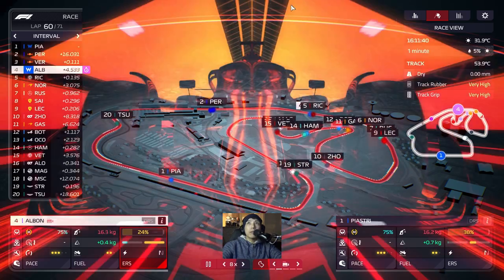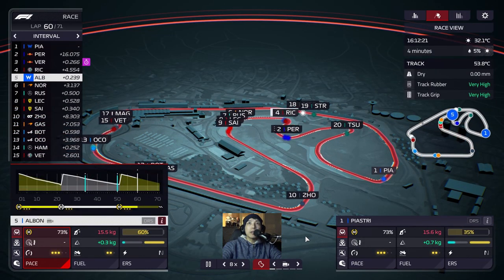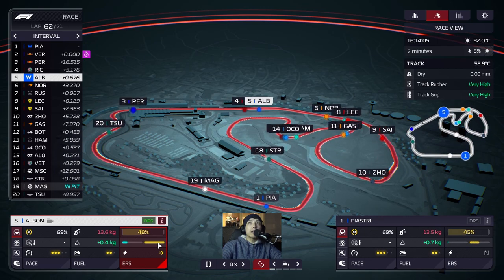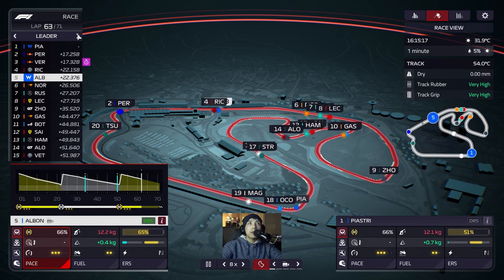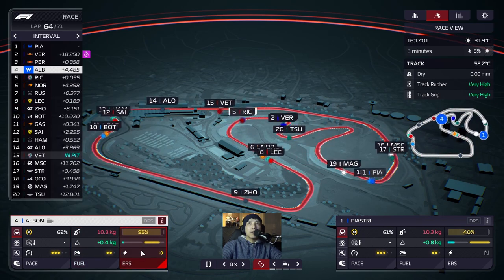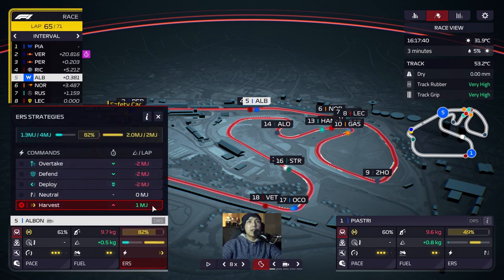Norris went off - his orange dot just sat at the bottom of the track. Is he in front of us? He's behind us now - we are P5! Looks like that was a position gained for Alfa Romeo. Let's sit behind Ricciardo, harvest some battery, and make our move at the end of the race. Nine laps left, definitely not catching the two Red Bulls. There's an overtake from Williams - oh, safety car!